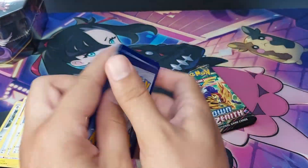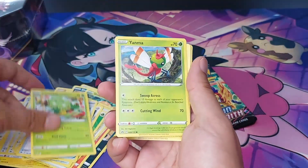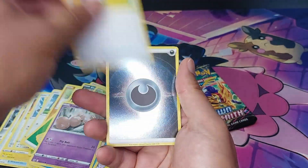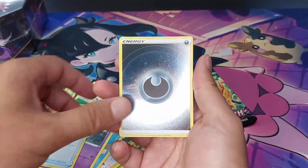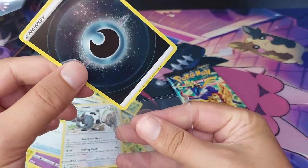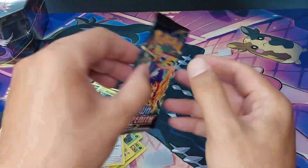Third pack — code card again. Four to the front and we have Leaf Energy, Lairon, Rescue Carrier, Carnivine, Yanma, Emolga, Luvdisc, Exeggcute, Switch. We have a reverse holo Dark Energy, non-textured, and a double normal rare. I'm gonna sleeve up this reverse Dark Energy — there we go, awesome.